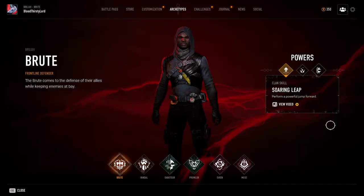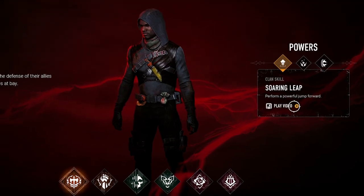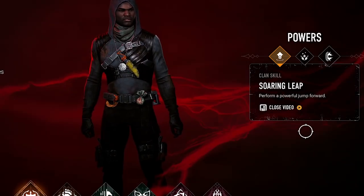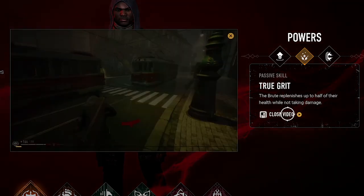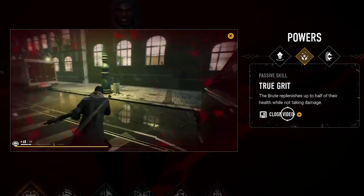The Brute class falls into the same category as the Vandal class — they both share the Soaring Leap, which you'll be able to see here. It's the Leap ability, great for mobility, but quite easy to track. So enemies can try to shoot you, but you get around corners pretty quickly with it, so it's always a great benefit. The secondary ability is the passive skill, being True Grit — the Brute replenishes up to half of their health while not taking damage.